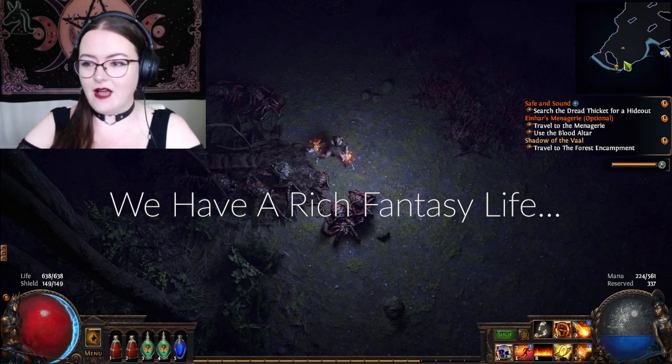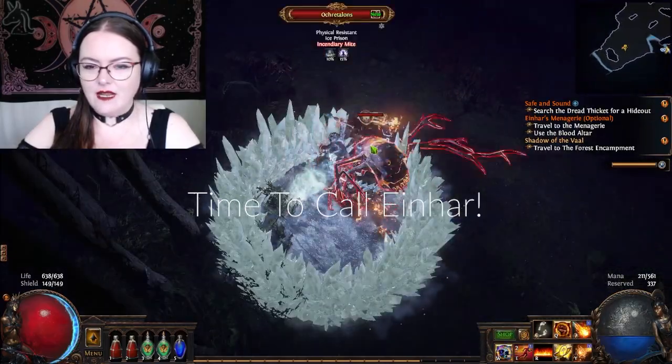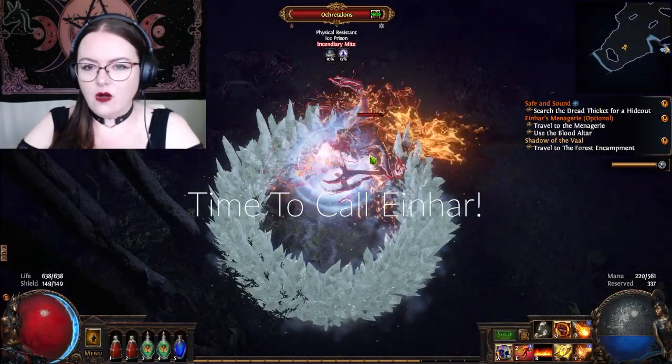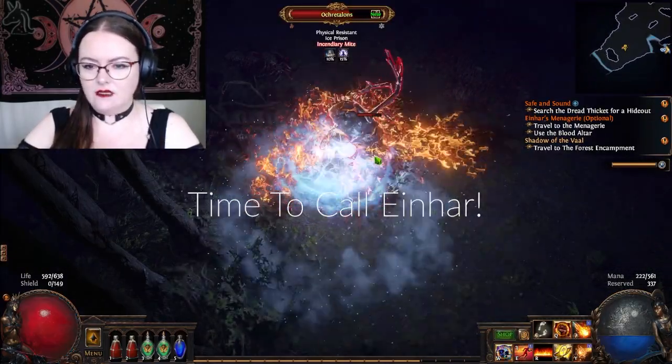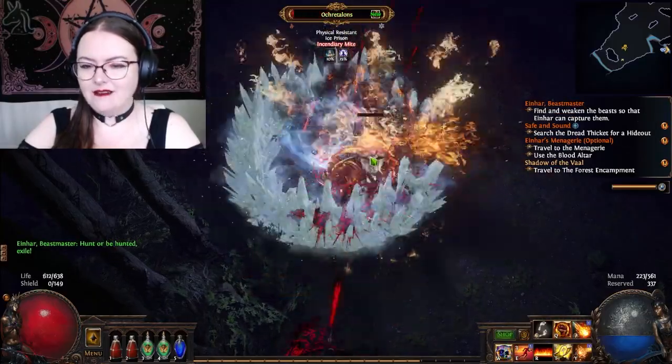Alright, let's go get Ina — his little beastie on the map. Okatallons — that's a pretty cool name. Sup, Ina!